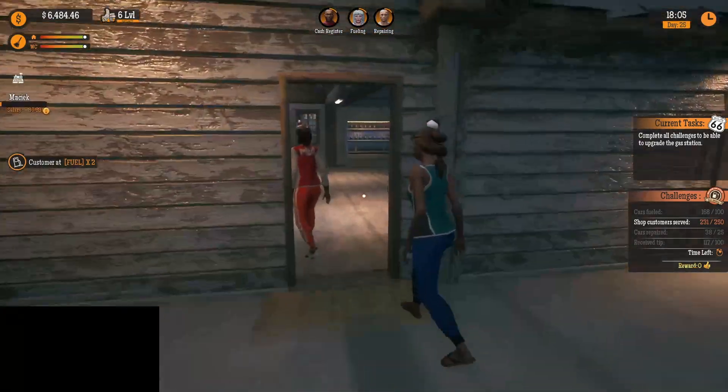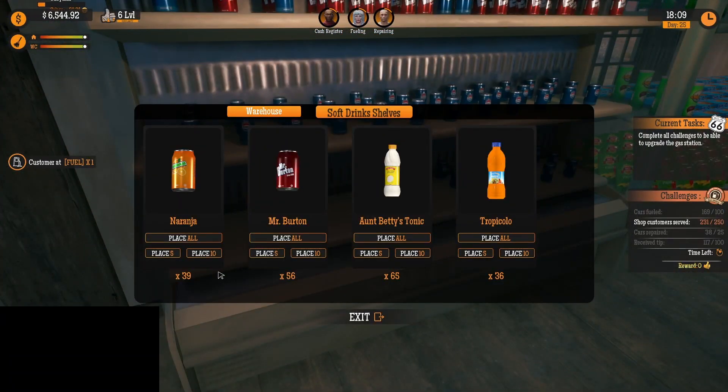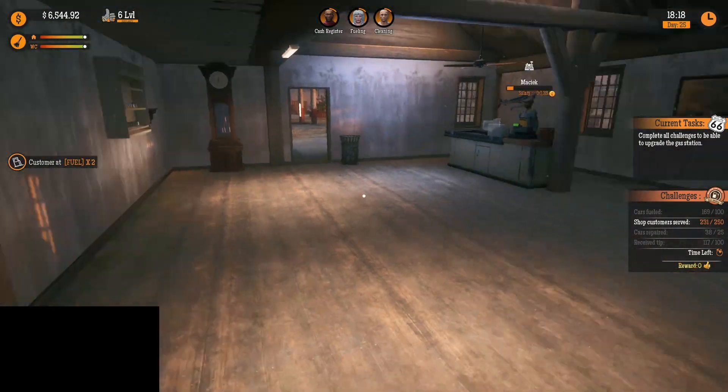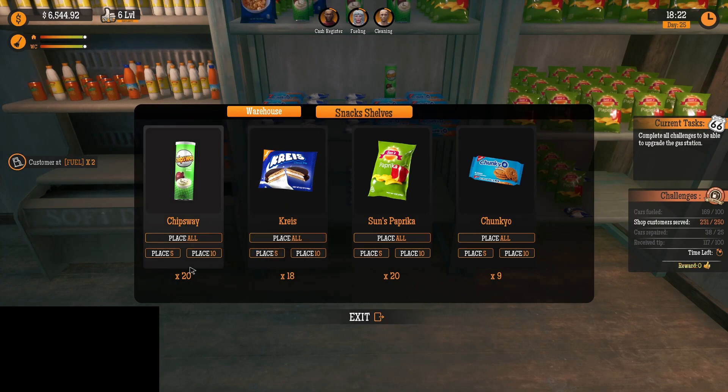We're going to be losing our staff in about two hours. Can we fill this? Yes, we can. Give it a nice assortment here. Snack shelf is looking good. That shelf is looking good. They do love their moon pies here.